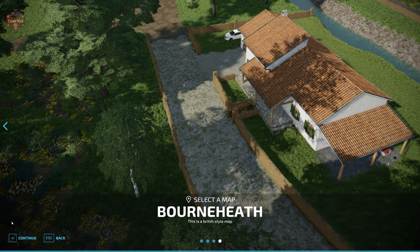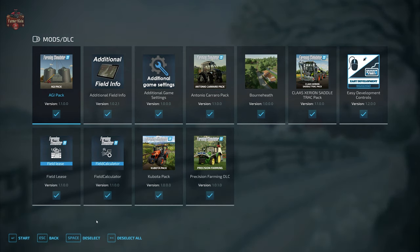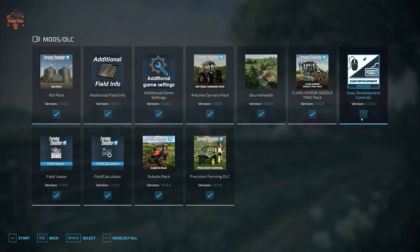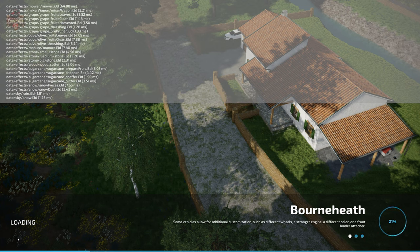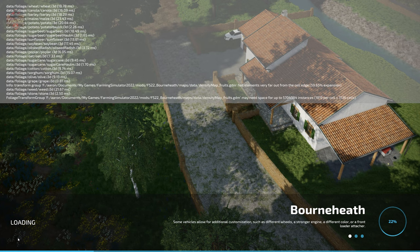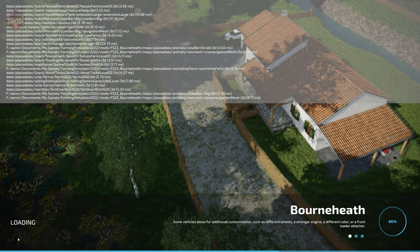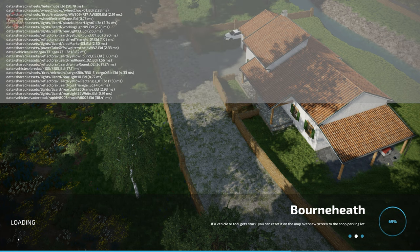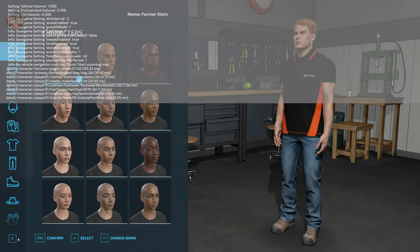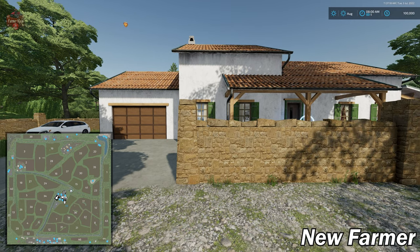We're going to use the mods we typically use when looking at maps: Additional Field Info, Additional Game Settings, Field Lease, Field Calculator, and Precision Farming. If you load this map in Farm Manager mode or Start from Scratch, you'll find the main farm built out exactly as you see it here in New Farmer mode, including all owned machinery. The only differences are your starting money and that you don't own any land.